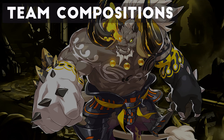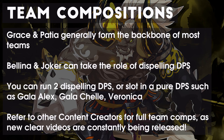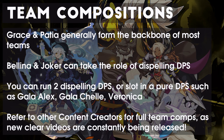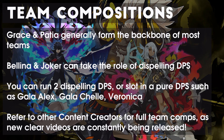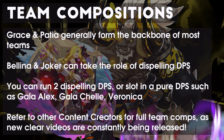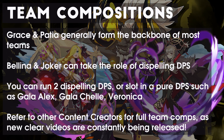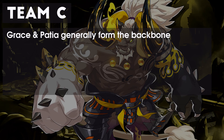When it comes to team compositions, we don't see as many cheese compositions as we did in Volk, due to Kayan's Berserk phase being much harder to skip. Most teams field a Grace and Apatia, with a dispelling DPS such as Joker or Bellina. The final slots can be taken by a DPS of your choice, though popular choices include Gala Shao and occasionally Veronica. Team compositions are always changing, so take my recommendations with a grain of salt. There's a wealth of clear videos on YouTube for team composition inspiration, so make sure to not rely on me as your only source of information.